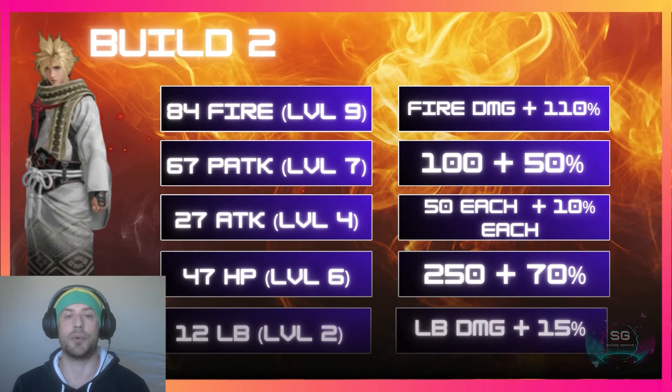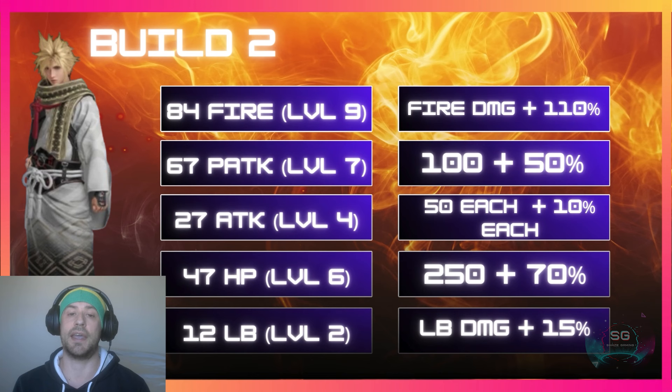With this build you get once again level 9 fire potency boost and level 7 physical attack boost. This time you only get a level 4 attack boost rather than level 7, giving you 50 of each and 10% physical/magical boost. You get 47 HP giving you a level 6 HP boost — that's 250 extra HP plus a 70% boost on your total HP — and then the 12 limit break potency.